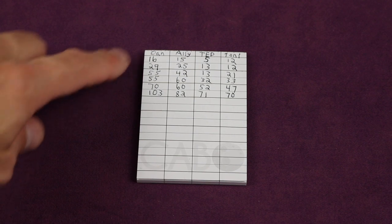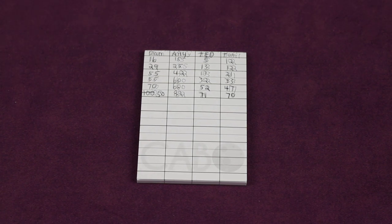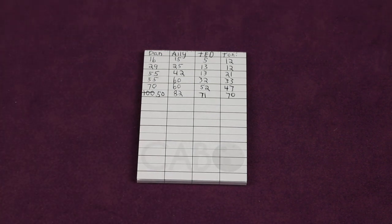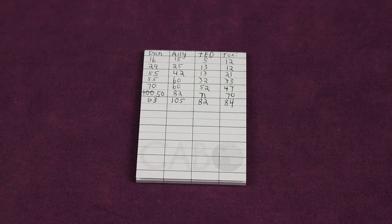You'll play multiple rounds until any one player has more than a hundred points, and then the player with the least amount of points is the winner. However, if you've managed to end up with exactly 100 points you can reset your score to 50. This is easier than it sounds and it can turn around a game, sending a player who was about to end the game with a high score into the winner.